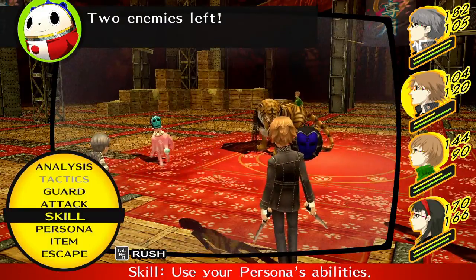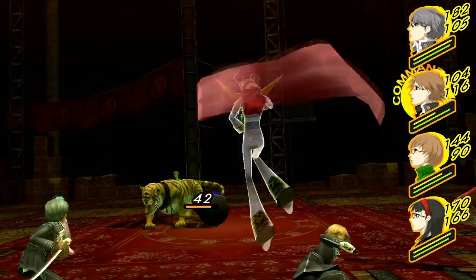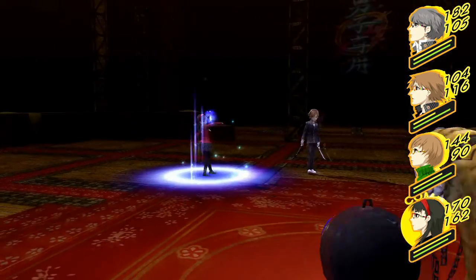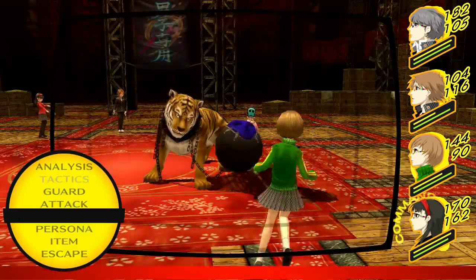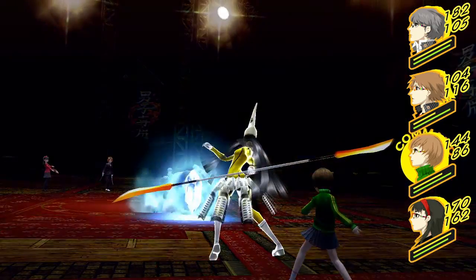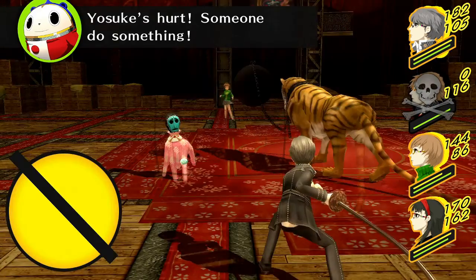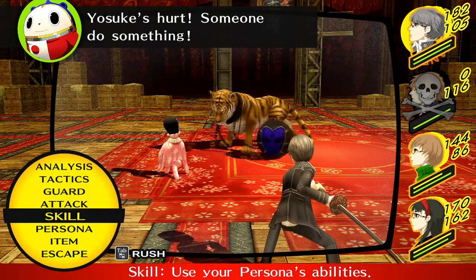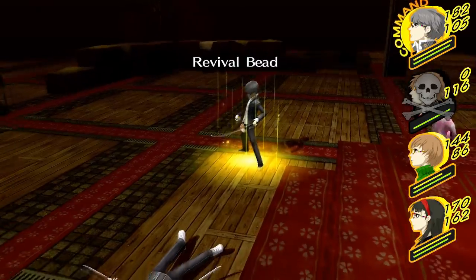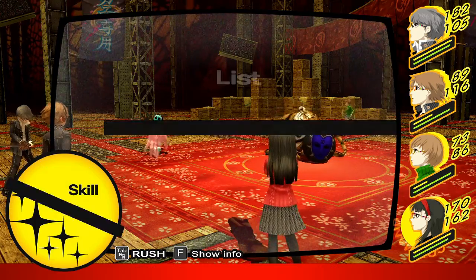On the right there, you can see our characters have two bars — the top bar with their HP. When they use physical spells, like Stonecracker which Chie might have by now — that is a physical spell — it will take away HP, just like how a magic spell takes from SP. Yosuke there died, because I'm horribly underleveled for this area and I didn't train before I went in here, which I really should have. But, my failures aside.